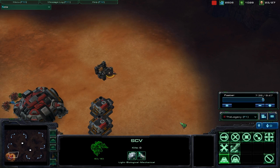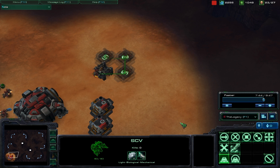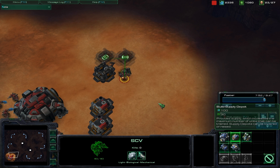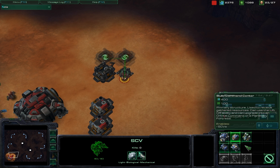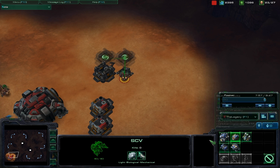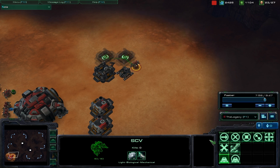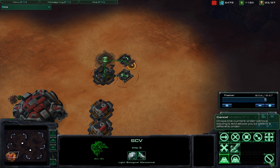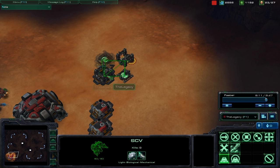Another little tip is, especially for Terran and Protoss — more for Terran though — you can use rally points for just about anything. Here you can see that I'm using supply depots, building more using rally points. To do that, you just hold down shift and click where you want the next building to go. You can also use it so that when you're building something with your SCV, it'll come back to your base, or you can set it to go to a mineral patch or a vespene geyser, and it'll automatically start gathering.